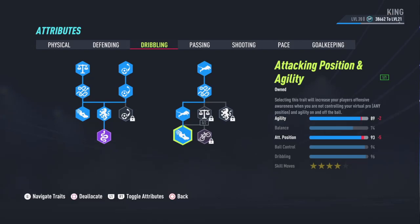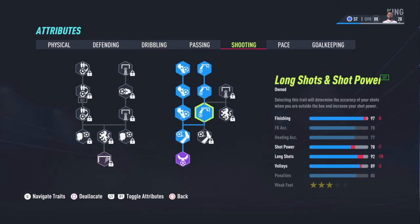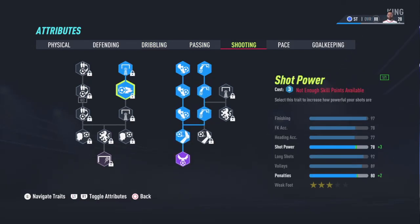There are the dribbling attributes. Passing — nothing on passing. Shooting — finisher archetype, long shots and shot power. Them stats are ridiculous.